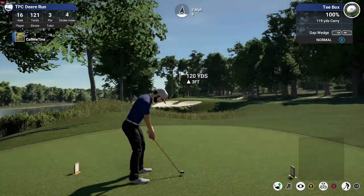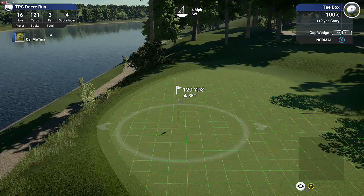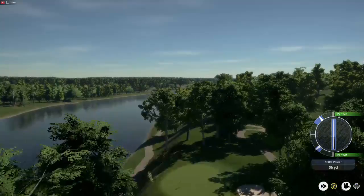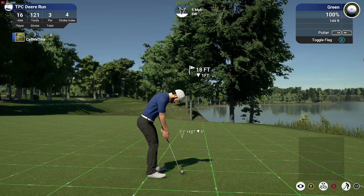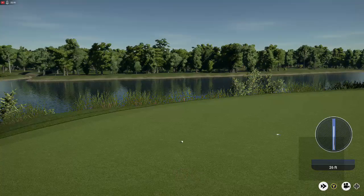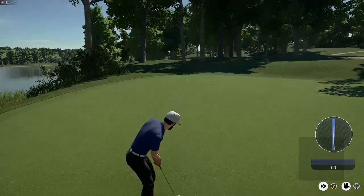Three more holes to go. Hole 16, par three, 121 yards. Nice little drop, three foot up, with a three mile per hour tailwind. I can't ask for more — drop and don't go anywhere, close to what I wanted. Left to right, man, downhill. I watch it go to the other side. Right to left, uphill — a little hot. And there's the par. At least I got the save.